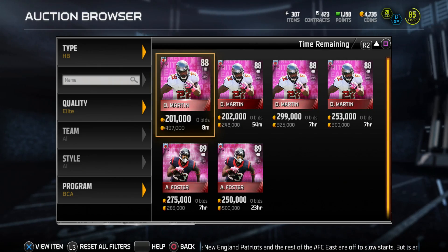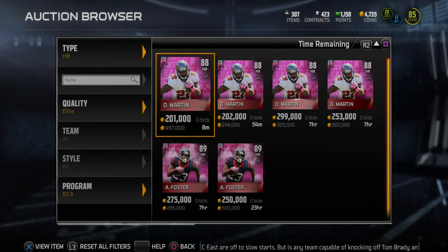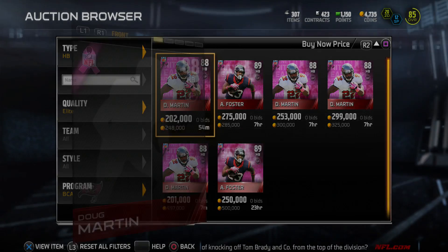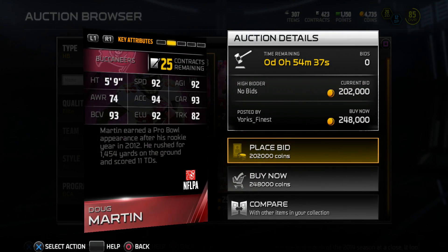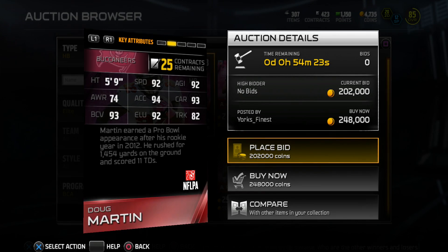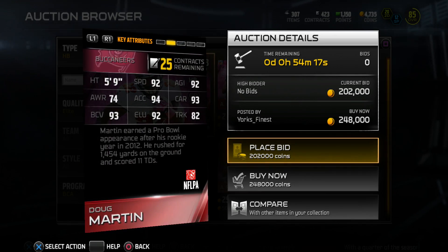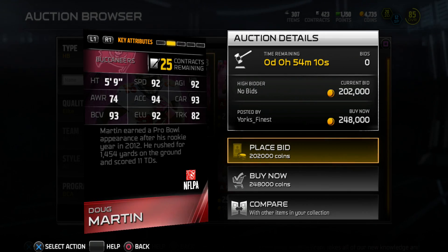We also have two halfbacks. Doug Martin at 88 overall is going for 248k at the moment - he will definitely drop. Flipping his stats: 92 speed, 92 agility, 74 awareness, 94 acceleration, 93 carrying, 93 ball carrier vision, 92 elusiveness, and 82 trucking. He's definitely a solid speed back. Doug Martin at five-nine fits into little holes really nicely. I tried his gold card and he's quick - you'll get the same out of this card.